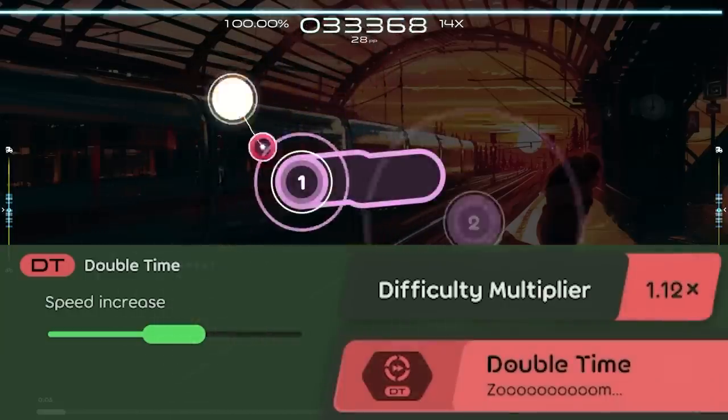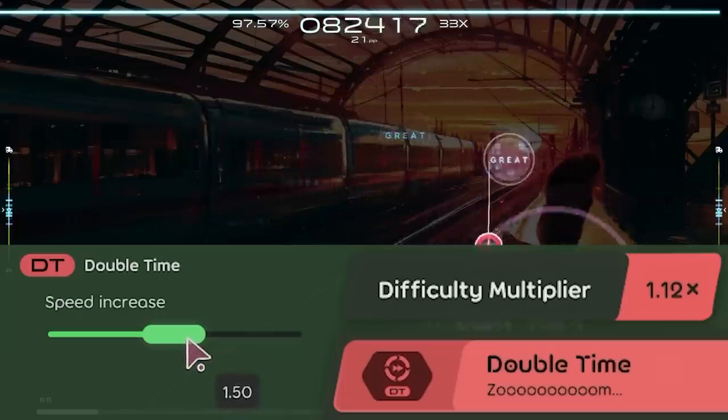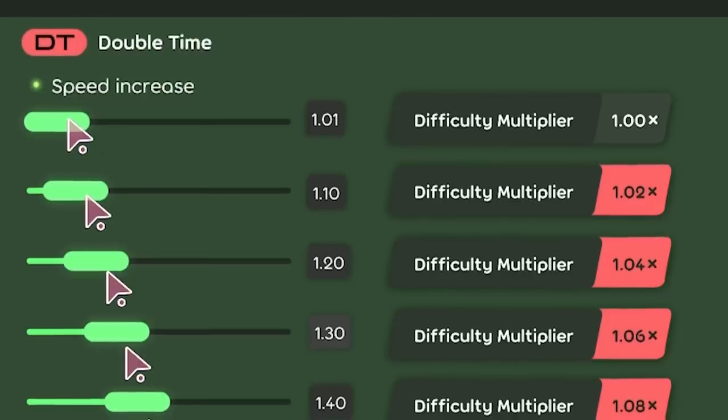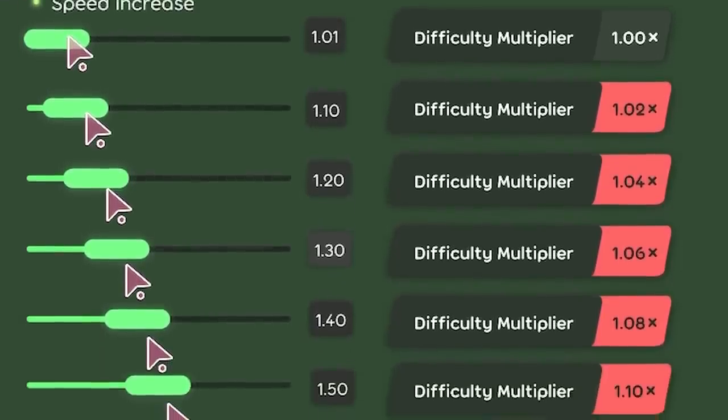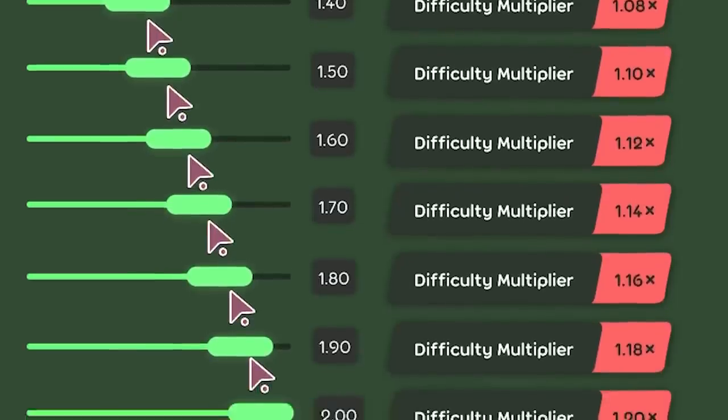Previously, if you had DT enabled, you'd have a 1.12x multiplier at the default speed, and it would reset back to 1x with any adjustment. But now, this counter increases by 0.02x with every speed increment of 0.1 — something that was discussed in the last community meeting.